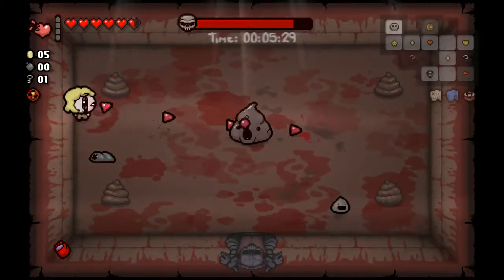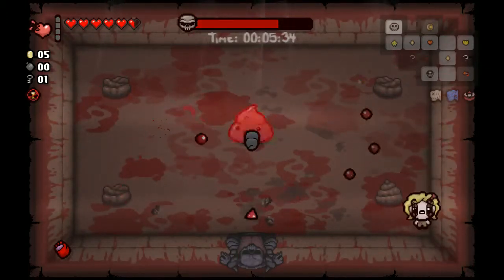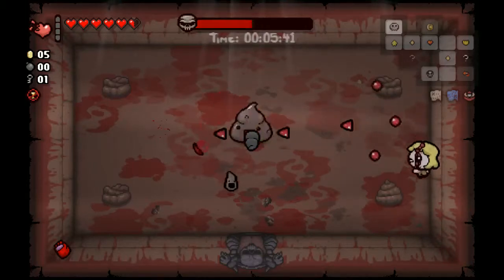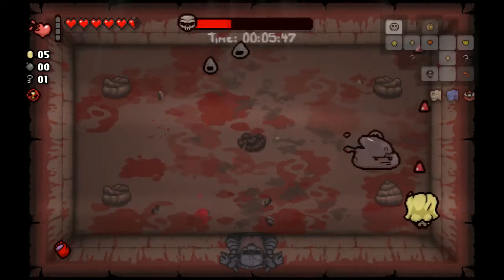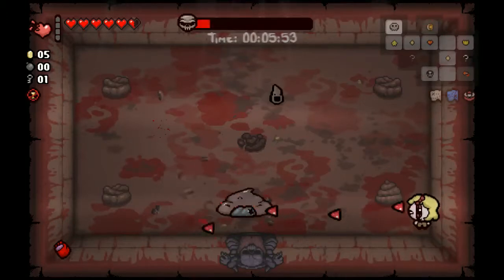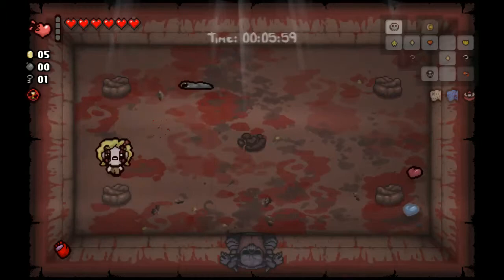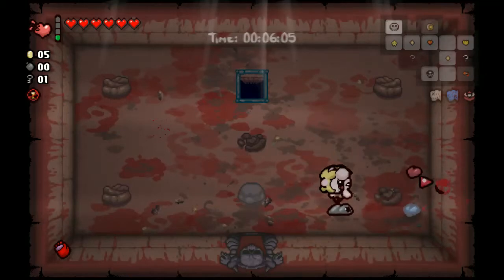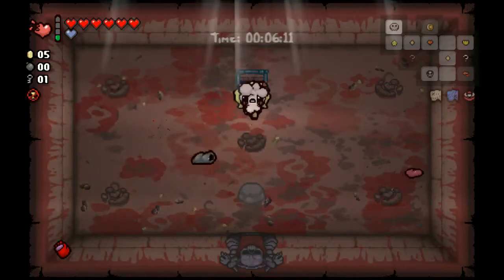Had to activate the Leech. Unfortunately I took some red heart damage against the boss - unavoidable. I don't anticipate getting too many devil rooms from this. The Leech is just going to town. Speed and damage upgrade - that's sweet. Soul heart and a bunch of poop. Let's go to the next floor.